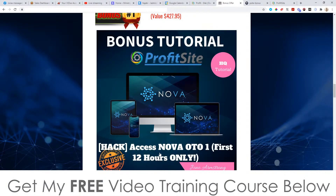Bonus number one, I'm going to give you access to Nova OTO 1. This is the first upsell of Nova — the pro version — which allows you to add unlimited TikTok accounts to Nova to drive traffic on your behalf. This is only going to be available for the first 12 hours of the Profitsite launch. Once you get access to this you'll need to bookmark it because after 11pm Eastern Standard Time on the 23rd of February, this will be removed.